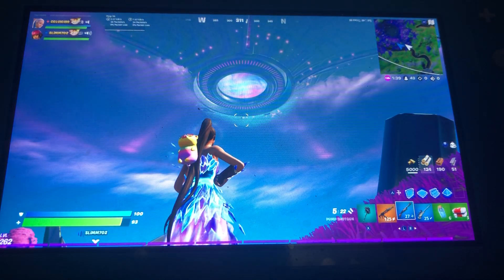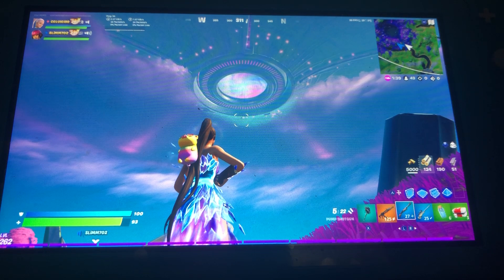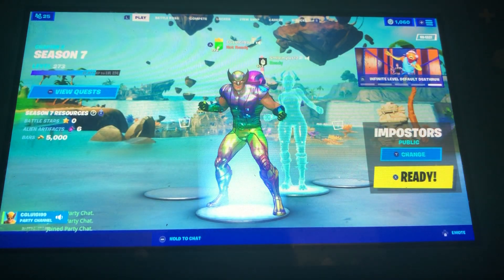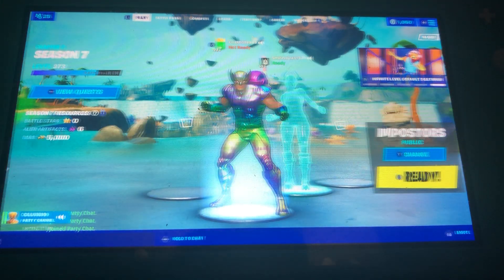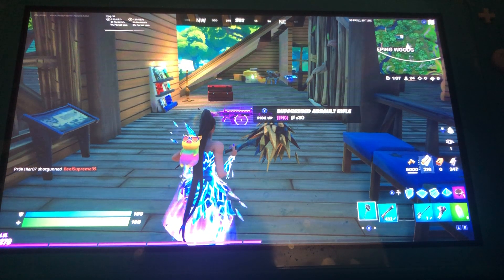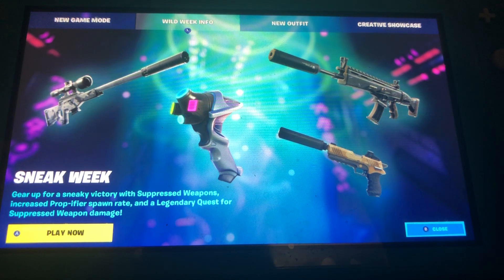Rest in peace to the Bush Ranger. This is the opening for Coral Castle. We had the brand new Exotic Weapon, which was the first Pulse Rifle. We had the Impostors Mode. We had the first Wild Week, which was Sneak Week — go for a sneaky victory with Suppressed Weapons, increased Propifier spawn rates, and challenge requests for Suppressed Weapon Damage. We had the Suppressed Pistol, Suppressed Scar, and the Suppressed Sniper.